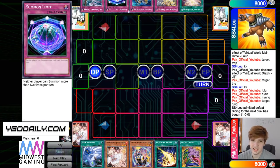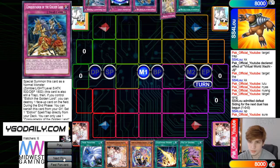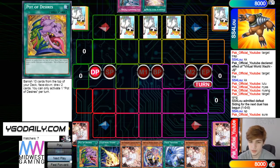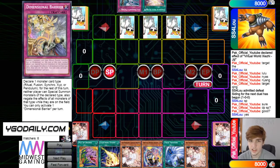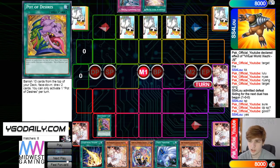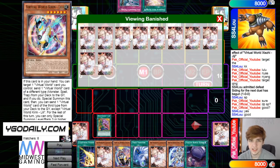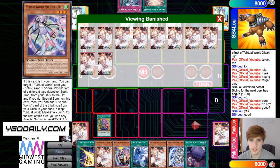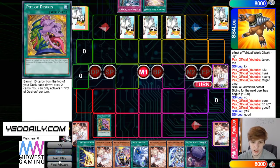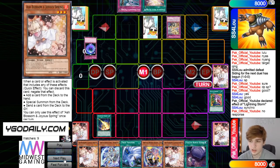Sets some cards and passes play. PAC draws another Ash Blossom — so he's just never touching his actual engine. Activates Desires, banishes 10, then draws Neon and Foolish Burial Goods. Doesn't banish anything bad. We do see Cycle Reader, which is cool versus Eldlish because it can just hit Lord out of the grave. Activates Lightning Storm, wipes the back row, chain D Barrier calls synchro.